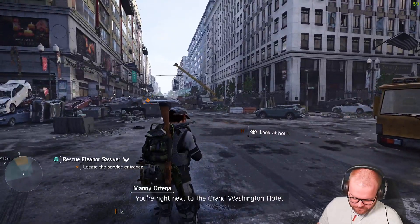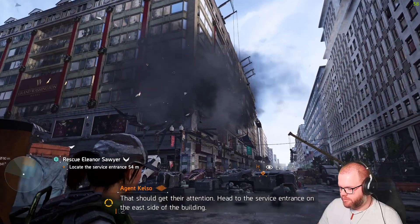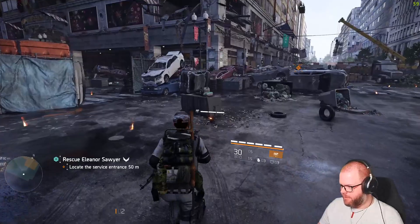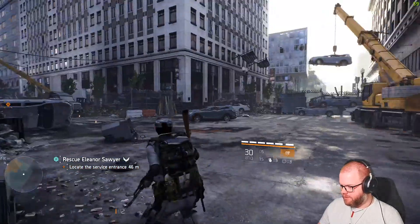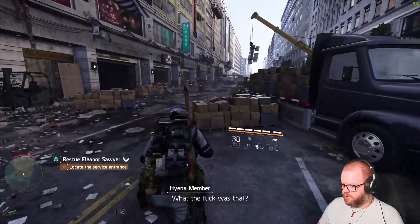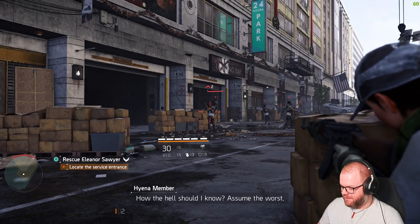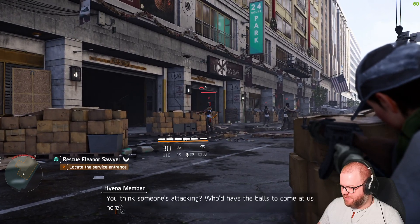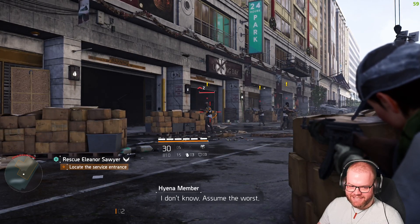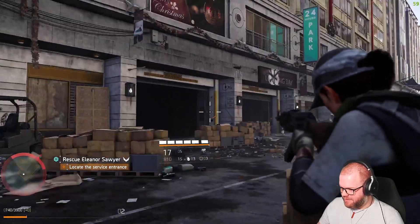You're right next to the Grand Washington Hotel. Okay, here we go. Head to the service entrance on the east side of the building. What the fuck was that? The kid from inside the building? Oh no shit — but what caused it? How the hell should I know? It's the worst. You think someone's attacking? Who'd have the balls to come at us here?